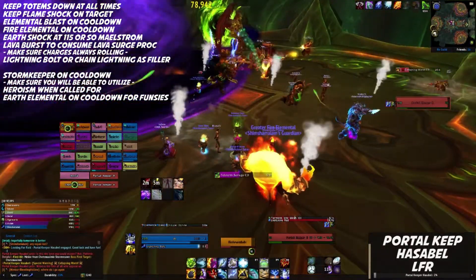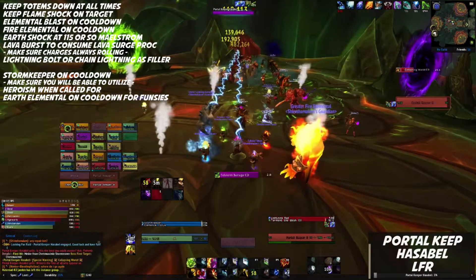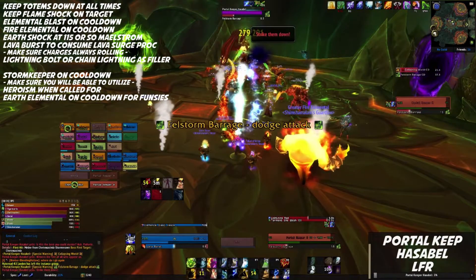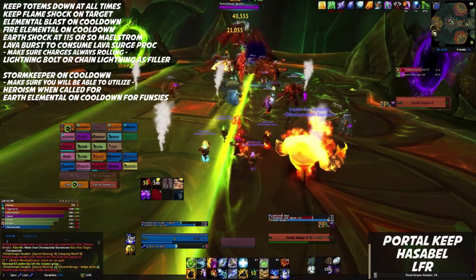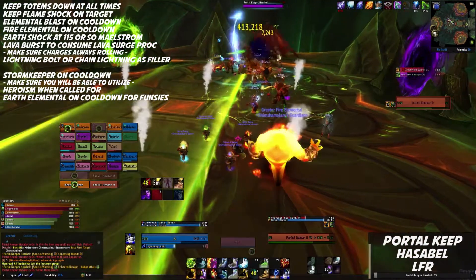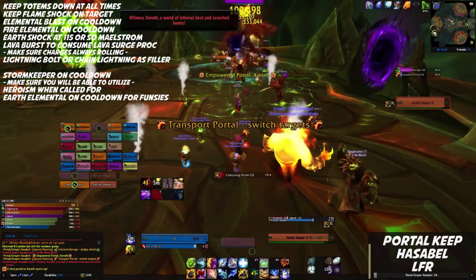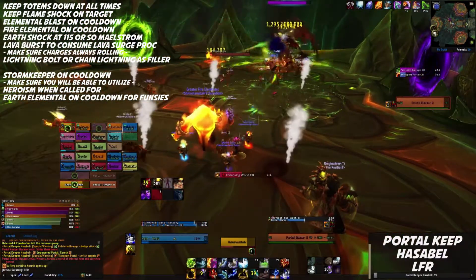Outside of that we have a few cooldowns to touch on — well, we essentially wrapped them all into the how-to part — so we could mention Bloodlust and Heroism. Usually your raid leader will call for this during a high point in the fight; if you are expected to know when to use it, do the research since every fight can be different. As well, you can use Earth Elemental more so for fun than anything, provided your Flame Elemental is not currently active. It doesn't really do a ton of damage, but every little bit helps.